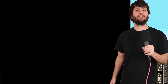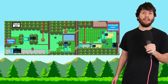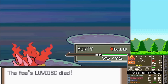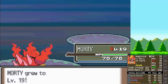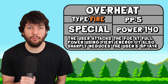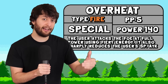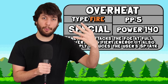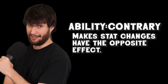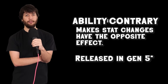Moving on, we face our rival again on Route 203 and put them in the dirt, then clear out Route 203. We level up to level 19 where we learn Overheat, which is possibly one of the worst moves a Simple Pokemon could learn. It decreases your special attack by two stages, but we're Simple, so it would be four. Obviously we don't learn this. But could you imagine if we had Contrary instead? That's a Gen 5 ability, by the way.